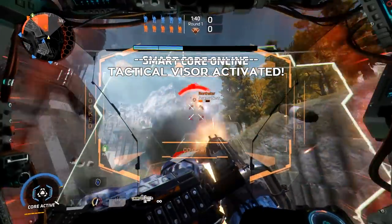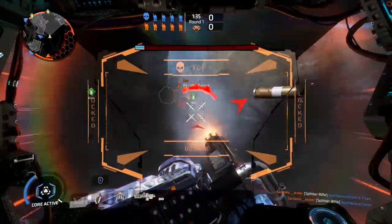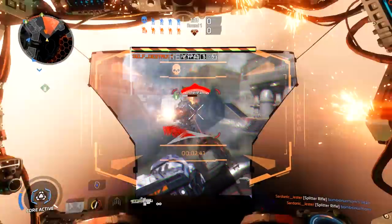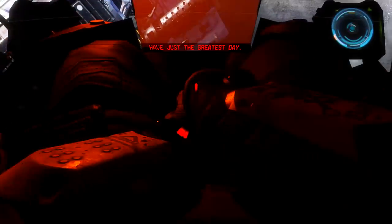When you activate Smart Core, you have unlimited ammunition for the duration, so if you really want to pin down the enemy or straight up rip them in half, activate Smart Core, hold down the trigger, and march forward.